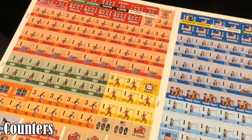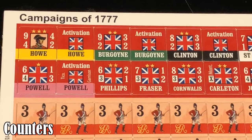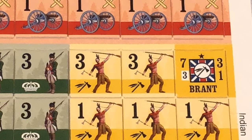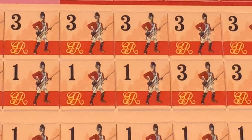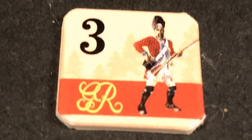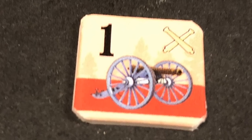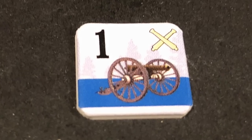The game includes 228 half-inch counters showing units representing British and Patriot forces. Each unit counter shows a strength point number printed on the top left corner of the counter. On the British side, there are counters showing strength points of British regulars, Hessians, Tories, Indians, and artillery. On the Patriot side, there are Continentals, Militia, and Artillery.